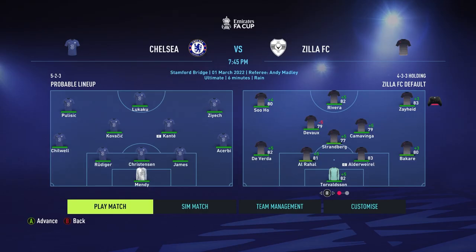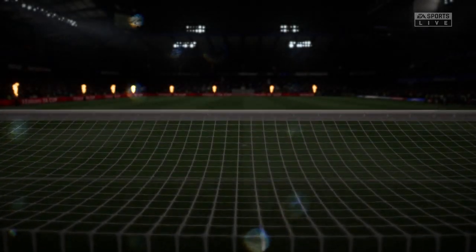Next up is the match against Chelsea. We are going to Stamford Bridge — look at that lineup! Pulisic, Lukaku, Ziyech, Kovacic, Kante, Chilwell, James, Christensen, Acerbi, and Mendy. Wow, okay. Top10 is up to 82 — he should really help us out in this match. Another big news is that Bakari is at 80 now, so we have an all-80 back line plus the keeper. That is good. I'm just waiting for the midfielders — I expect Devo and Kamavinga to get up to 80 before the end of this season, so our side in the Premier League is going to be an all-80 rated side.